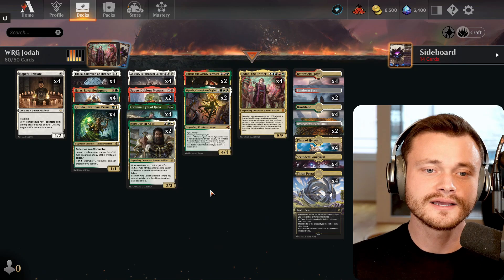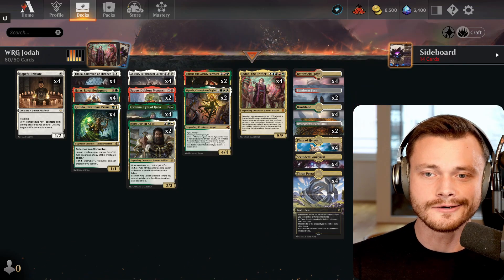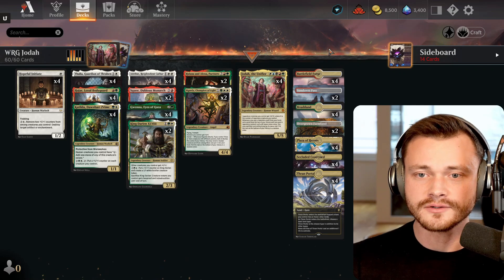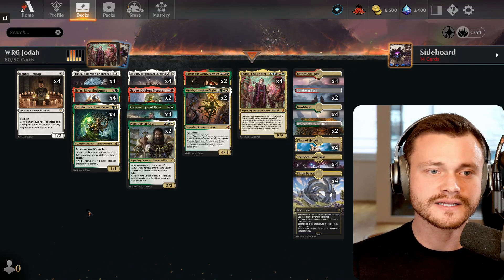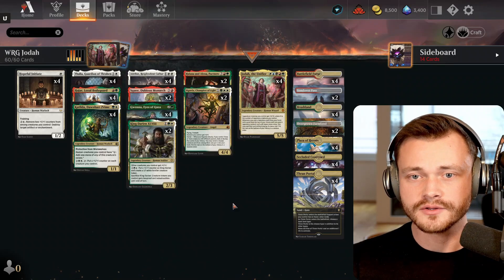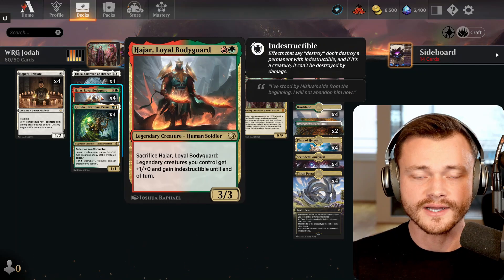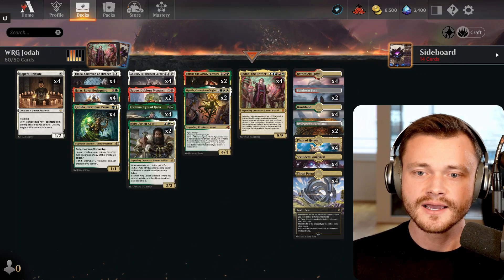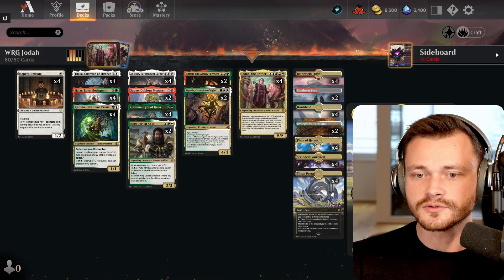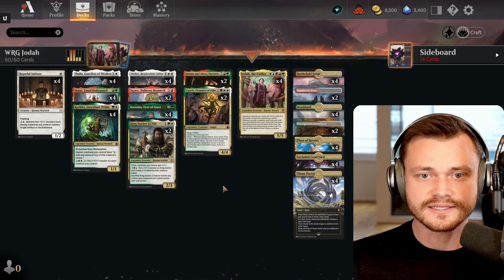And maybe even better than that, it allows you to play a more consistent mana base. You don't have to run all 5 colors in the mana base. We're strictly Naya here. In the past I might have gone more of a white-green-blue mana base, but with the addition of Hajar we're throwing in red in the 2-drop slot. You do still have Plaza of Heroes, Slocuta Courtyard, and Thrawn of Portal, which can make mana of any color to get to your Jota on time.